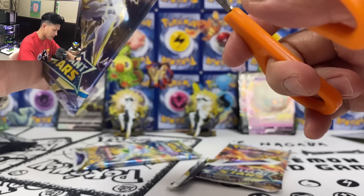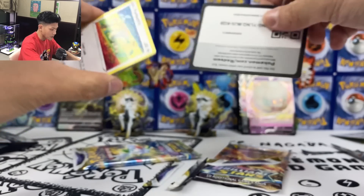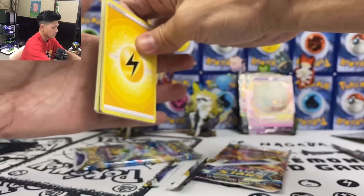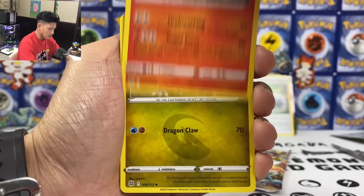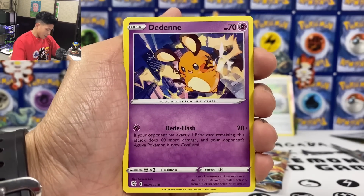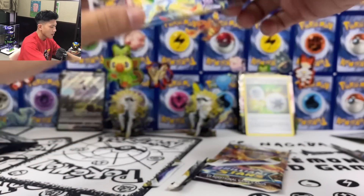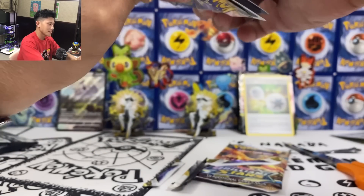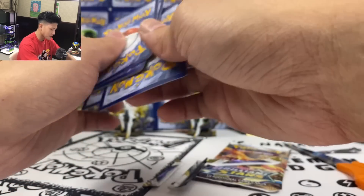Usually I have like maybe one holo card and that's it from a promo box. Come on, give me a secret rare please. Here's your code. We got Lightning Energy, Double Turbo Energy — can't wait to pull the gold version from the next set. It's out in May, right? The next English set. Collab Stadium — we got non-holo. Two more packs. Bottom line is, we don't get any full art or secret rare — bottom line is, we got the promo cards and the figure.